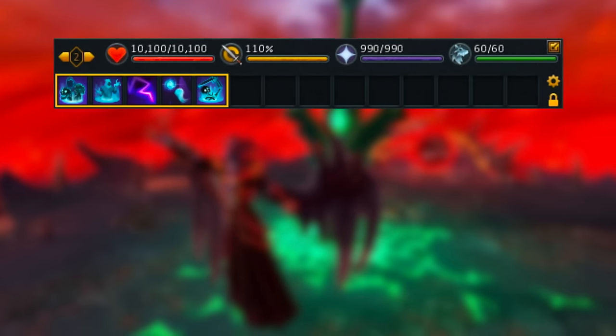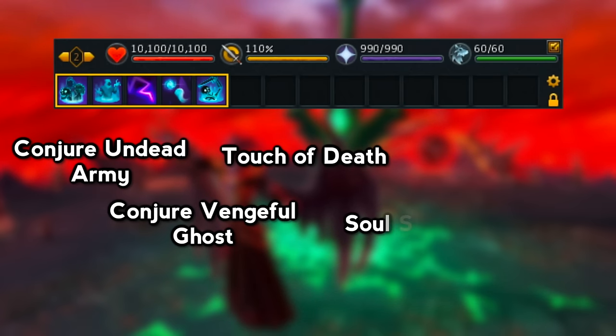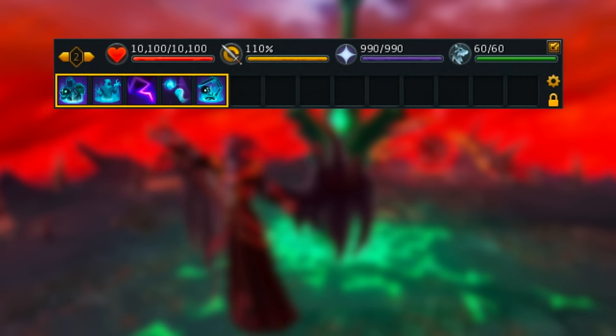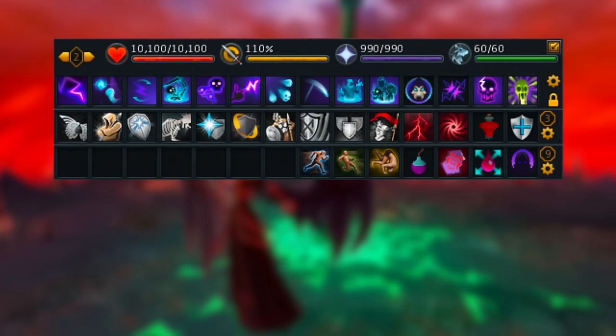Now let's take a look at the Action Bar. If you want to use Revolution to upkeep your stacks, your first 5 slots would be Conjure Undead Army, Conjure Vengeful Ghost, Touch of Death, Soul Sap, and then Conjure Skeleton Warrior — anything else after that is up to you. My preference is full manual, so my bar is going to look something like this. I'm going to mention the specific abilities you want to make sure you have on some kind of Action Bar — you don't need them in the same spots as mine, just put them somewhere that makes sense to you.